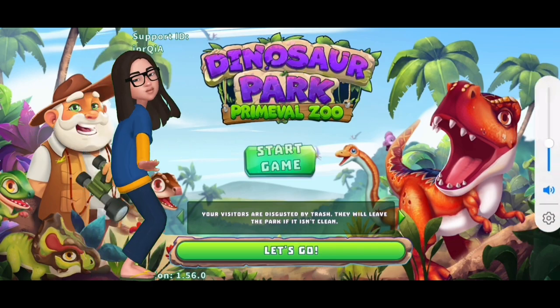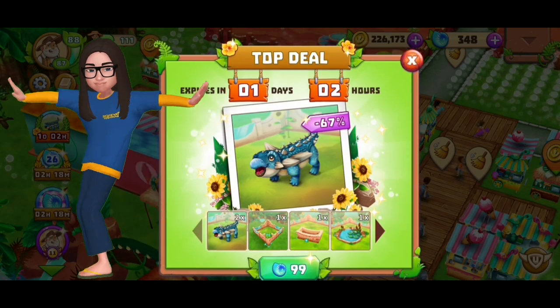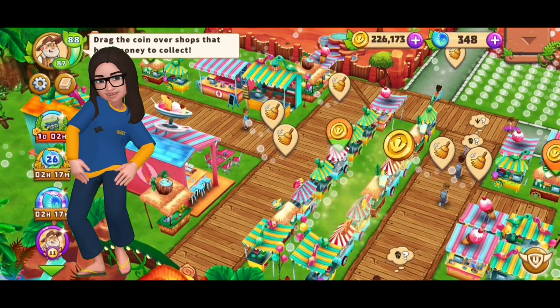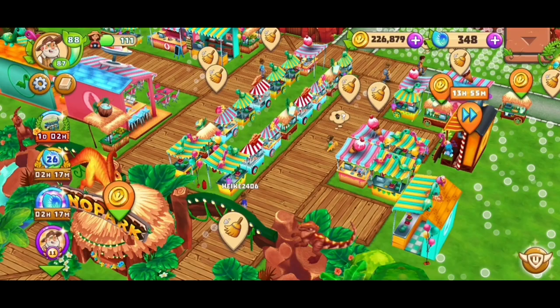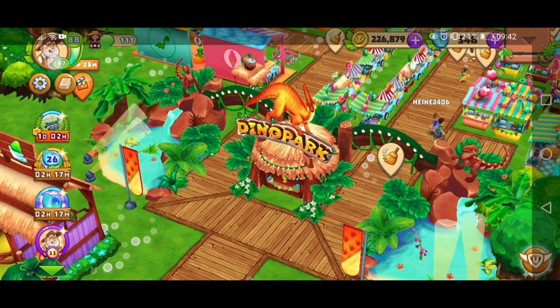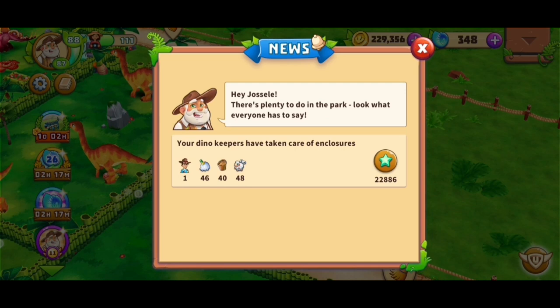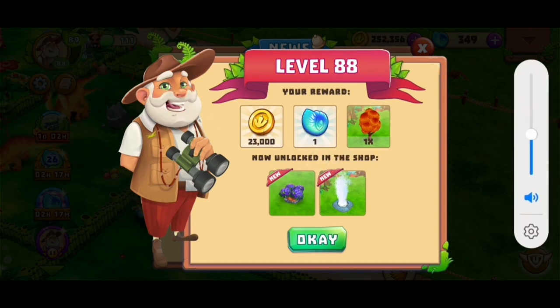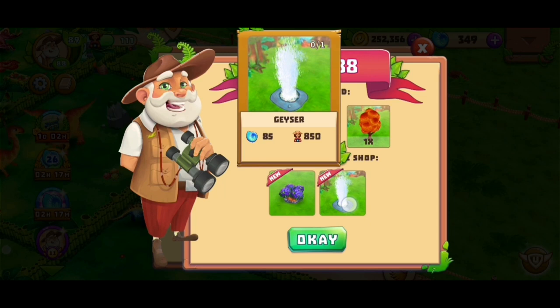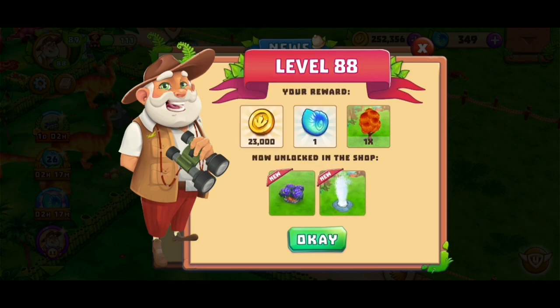Welcome back! Today I hope to enter level 88. I'm not really expecting any new tasks to show up, but let's see because there's not much missing and I have the dino keeper who is collecting for me. We are in level 88 now. I really like the geyser — I don't know how to pronounce that — but it's available now. I saw a DNA piece in the boxes but didn't get it. It looks really cool and fitting to our dinosaur perk, a really nice decoration.